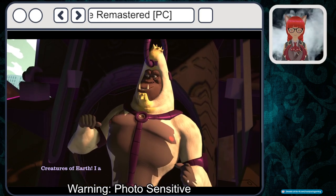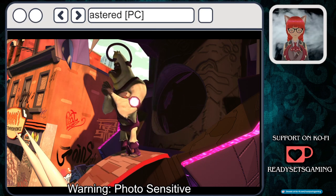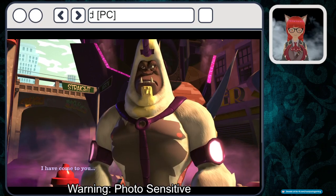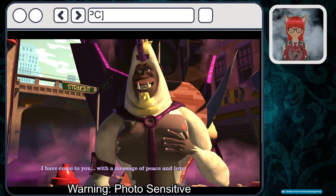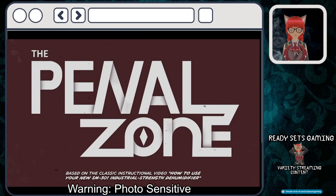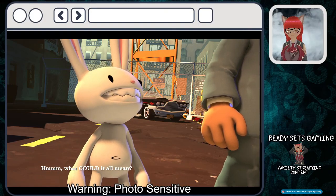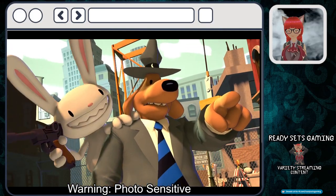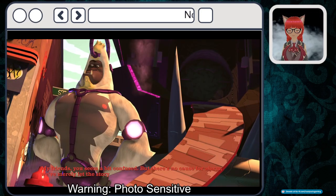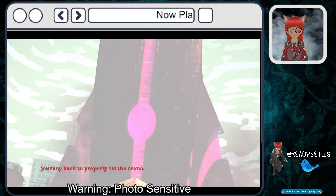Creatures of Earth, I am General Skunkape — hear my words. I have come to you with a message of peace and love. Sorry about that building. What could it all mean? It means we've got to find a way on board that spaceship, Max. My friends, you seem a bit confused, but there's no cause for alarm. We've merely let the story get ahead of itself. Let's take a brief journey back to properly set the scene.